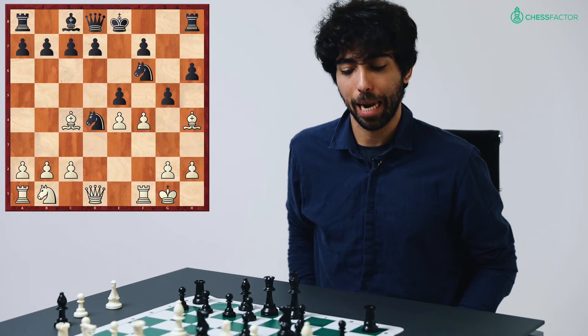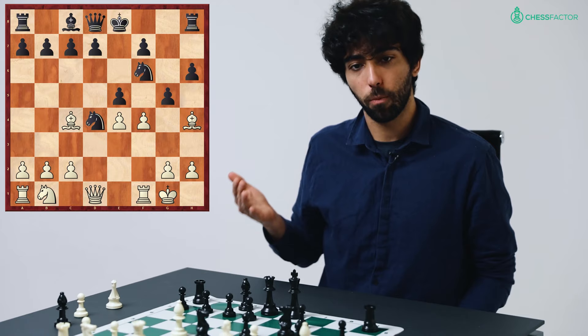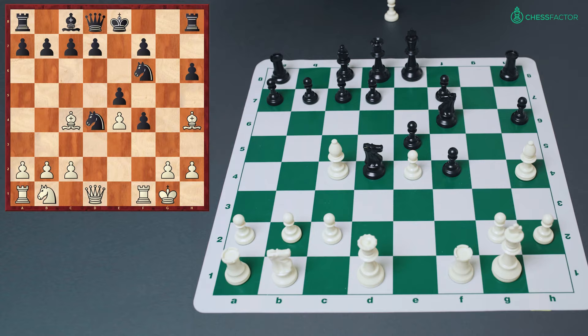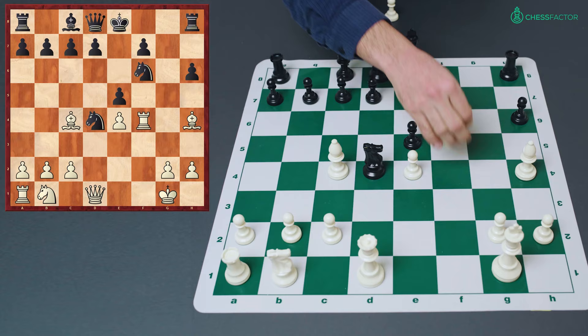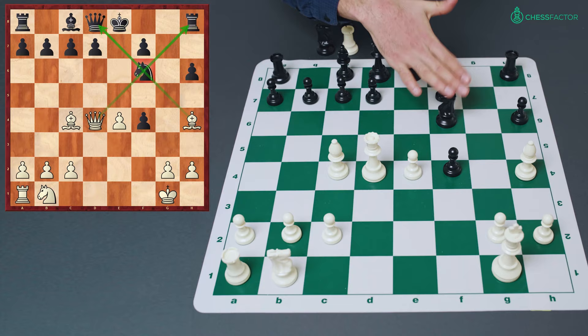Already the black position is very difficult. The most common response is g takes f4, but now comes a second sacrifice: rook takes f4. The pressure on the knight is really great and black has to take the rook, but that leaves the knight undefended on d4. After queen takes d4, white has lost the rook but gained a knight in exchange. The problem for black is that this knight will also fall — it cannot move because of multiple pins and there is no way to defend it. Notice how black's position collapses along the dark squares.